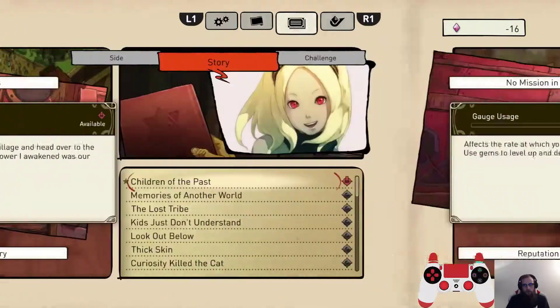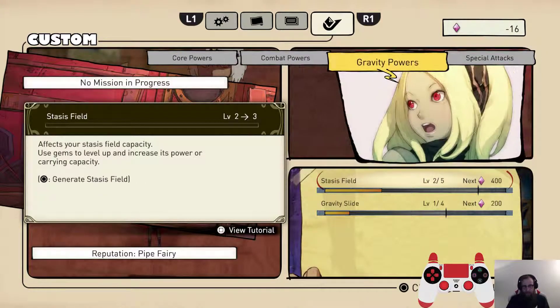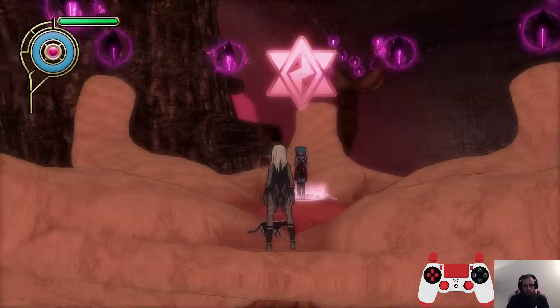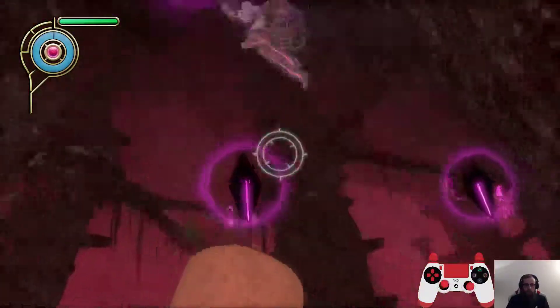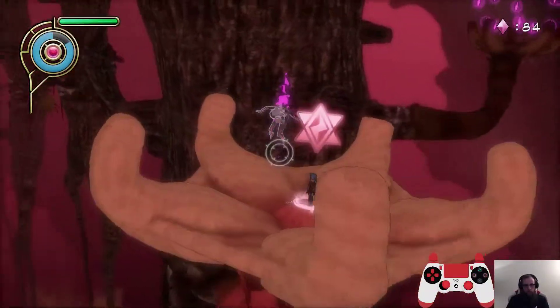First we're going to look at our gem count: negative 16 gems, so we're almost even again. We have 7 gauge, 4 kick, 2 stasis, and 4 typhoon. When you finish episode 15, the game instantly puts you here, but it needs to autosave before you can start 16. During the autosave we're going to pick up all the gems right around here, and then as soon as we get those we'll talk to Sianya to start 16.